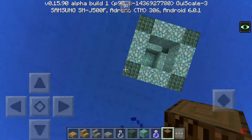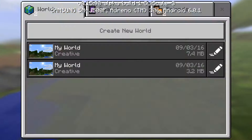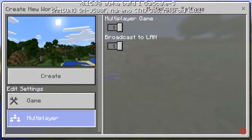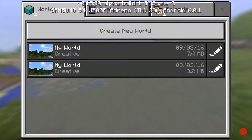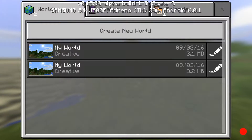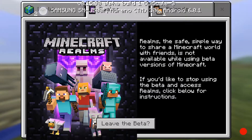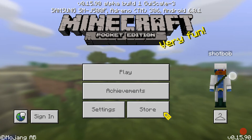On the home screen there's a create new world option — you can switch cheats on and off, which is pretty cool. You can also export your world and stuff. One thing to note — rails don't work yet. Anyway, thanks for watching, hope you enjoyed the video, see you guys next time!